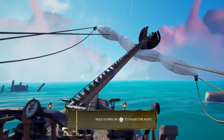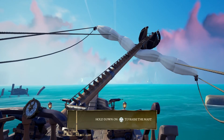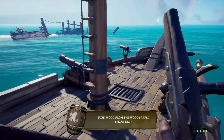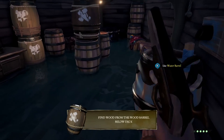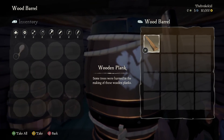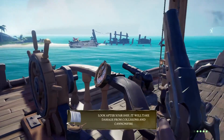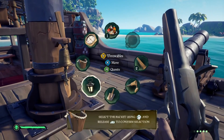What is that? What button is that? I'm so confused. Damn, this thing is huge. Find wood from the barrel below the deck. All right, whatever. Below the deck — that's the ammo chest. Wood, wood, wood, wood, wood. He was about to repair the base, sorry. Cool, and what do I do next? Oh yeah, bucket — got you.